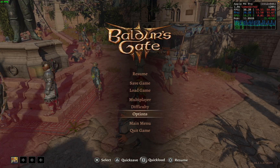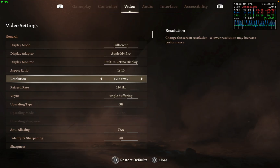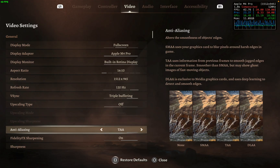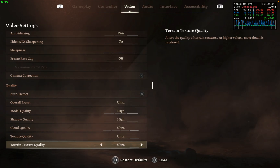Settings in-game right now are just the default - I haven't messed with the resolution. We're at the MacBook's native smaller display, triple buffering, no upscaler on, TAA, and then all on ultra.